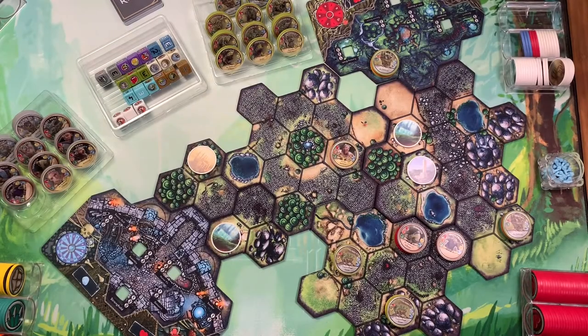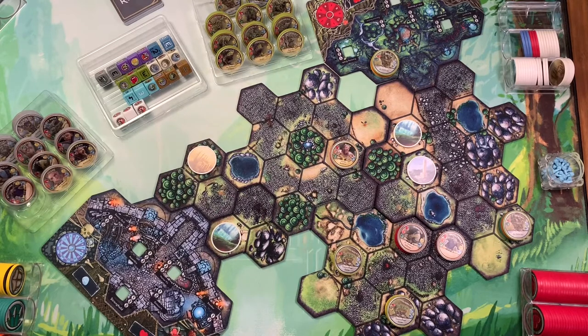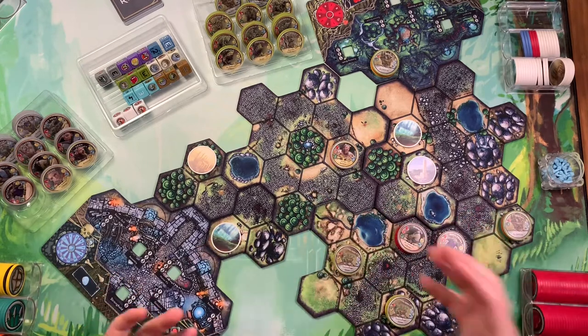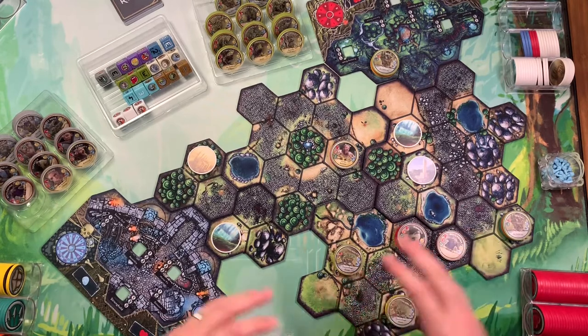Welcome back everyone to the Meeple Marathon and our continued coverage of Cloudspire. This is the extended playthrough of the solo tutorial mission that can be found in the newest second edition rulebook of the game. In the previous video we played through the tutorial portion where they literally held your hand and gave you step-by-step instructions on how to interact with your minions and your heroes. They even told us what the outcome of certain die rolls were going to be. So this is where they left us.